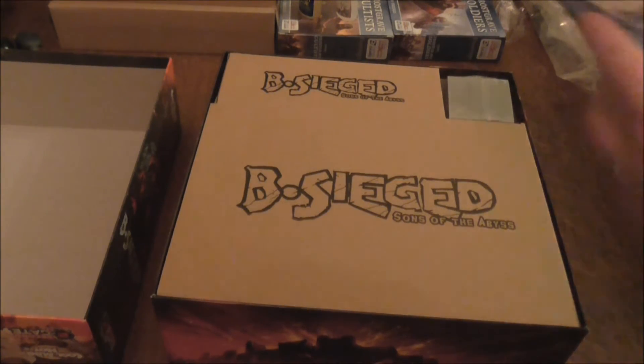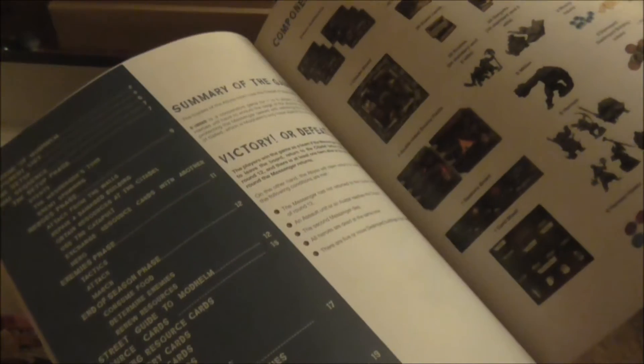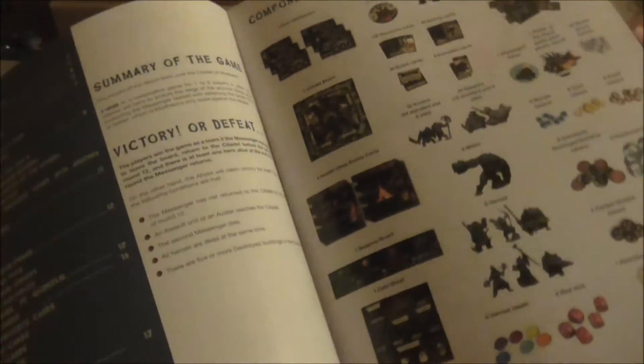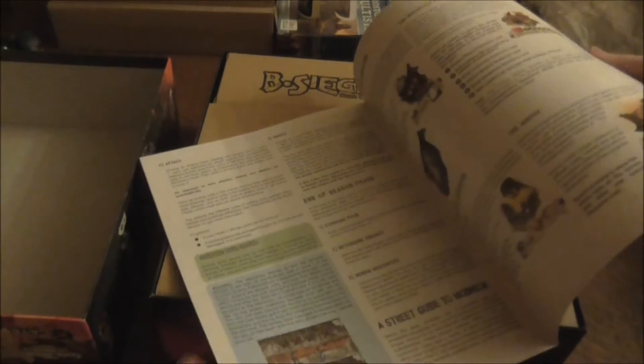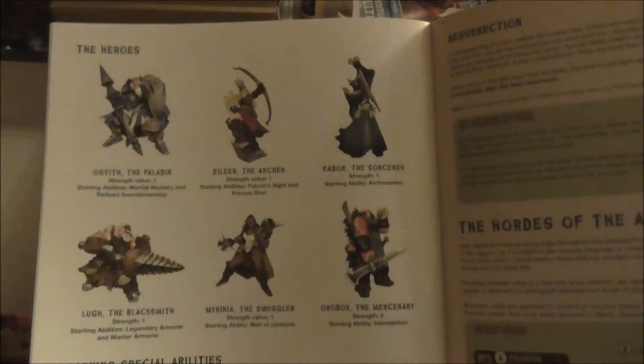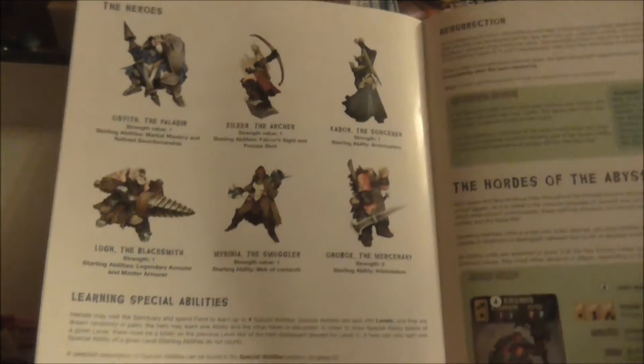This is very similar to Rum and Bones. Here is the rulebook — the rulebook itself is not that big. There's a story, there's fluff — brilliant. It tells you what you get inside, how to set up, questions and rounds, and hero phases. There are six different types of heroes: the Paladin, Archer, Sorceress, Blacksmith — that's interesting — Smuggler — again interesting — and Mercenary.